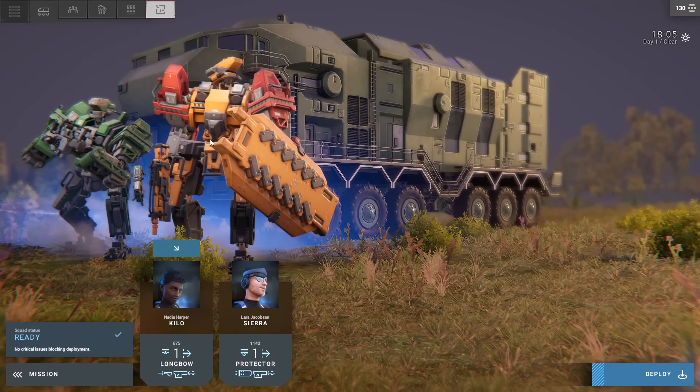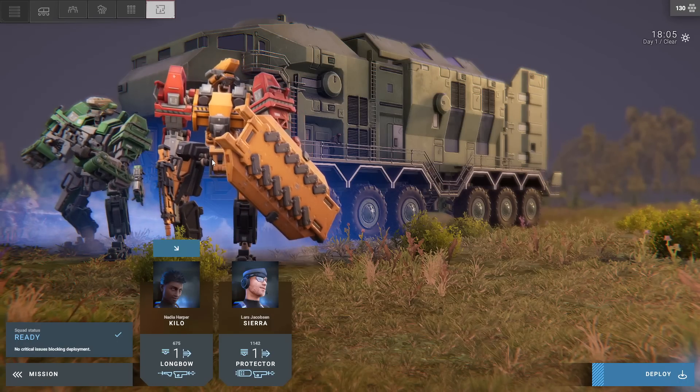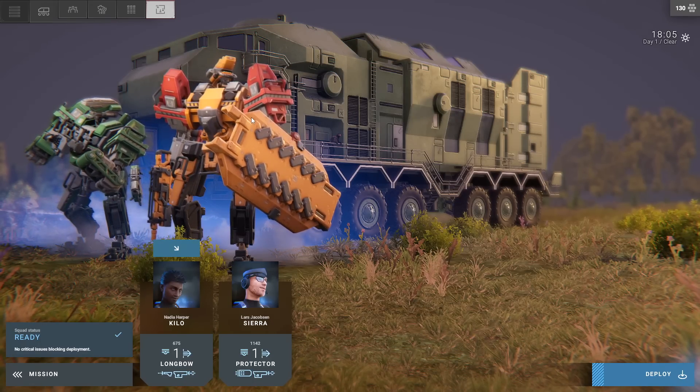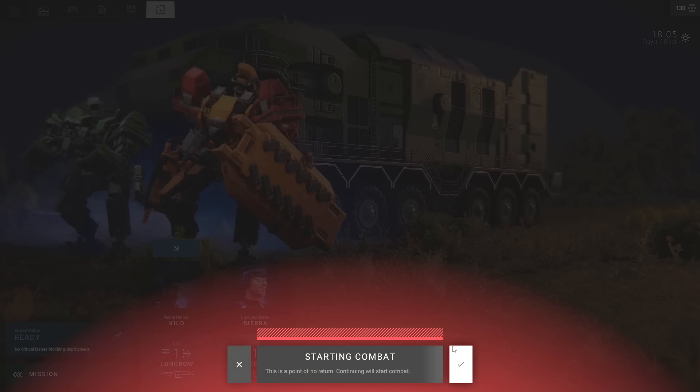My paint jobs are a little dubious right now because I haven't sat down and actually painted my mechs. As you can tell, I stole these arms from the red guys, and I don't know where the orange stuff came from — probably started out by default with it.